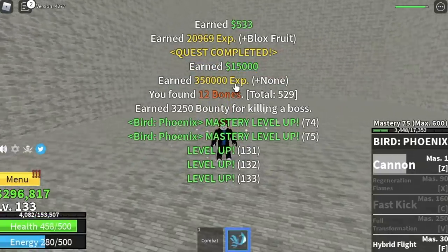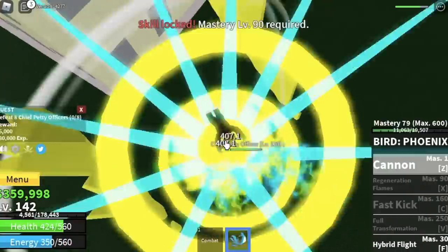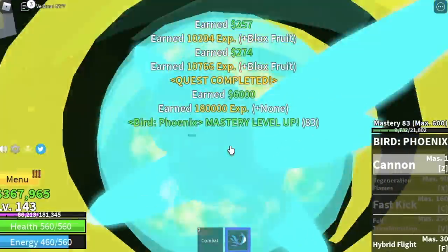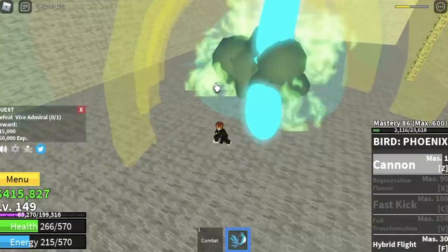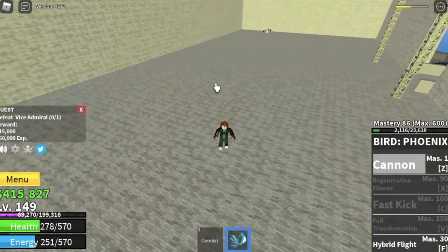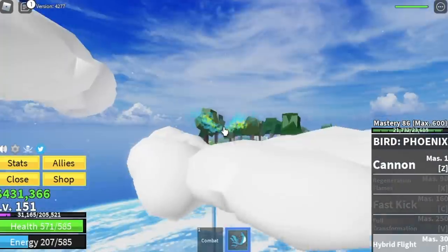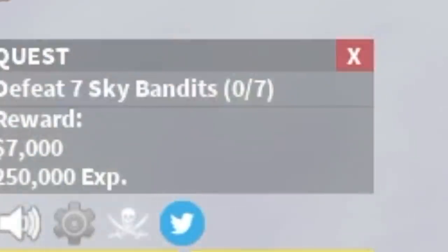You really need to be patient with these mobs — you need to defeat eight, but there are only four on this island and they're kind of far apart. The goal here is to reach level 150, and every time you have a chance to defeat the vice admiral, go for it. At level 150, head to skylands.